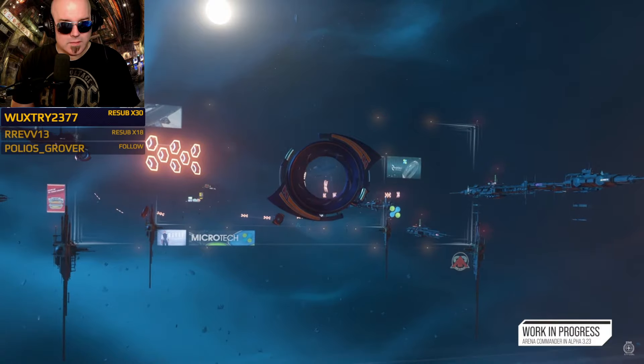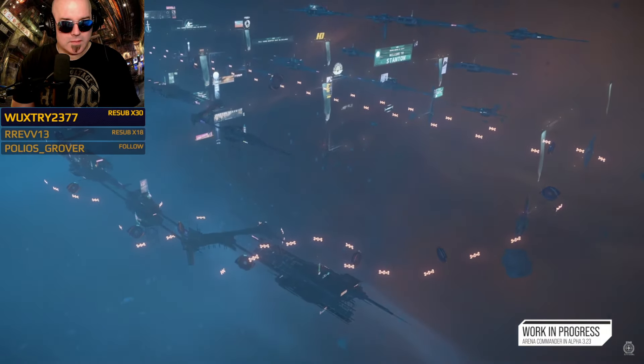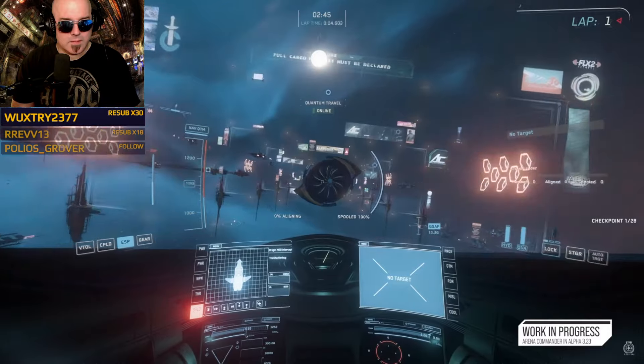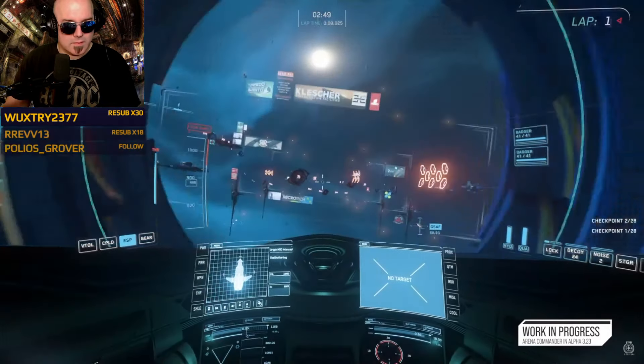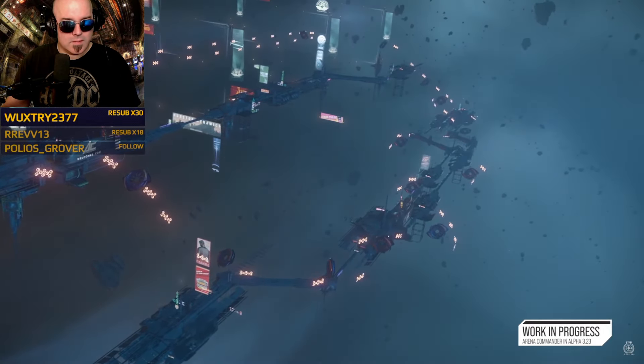The fifth map is called the Stanton Pyro Jump Point. It's something players helped test and it was implemented for the master modes experimental mode for classic race. This map was created to see the difference between players racing in SCM versus nav mode and whether they switch between them. It works so well as their second zero-G map for Arena Commander that they wanted to add it into classic race now that master modes is part of the entire game.